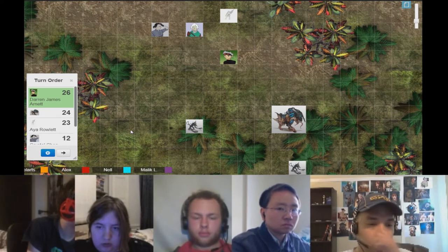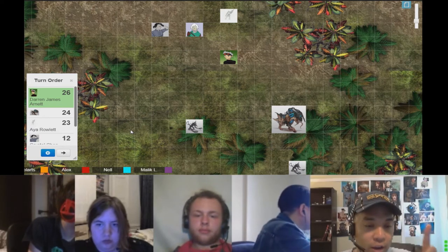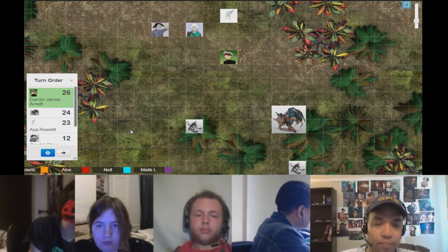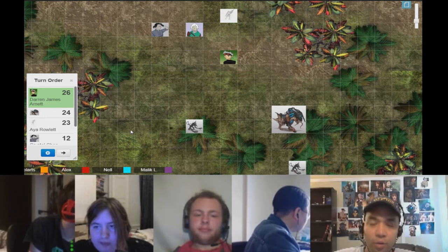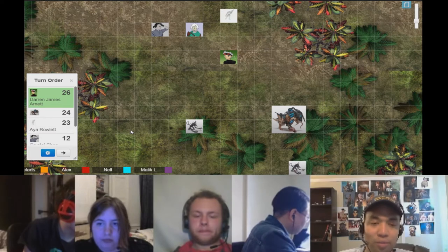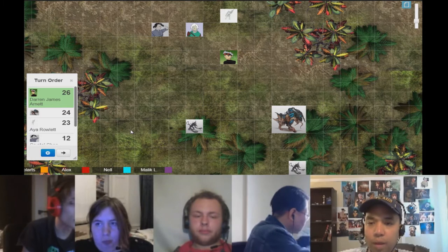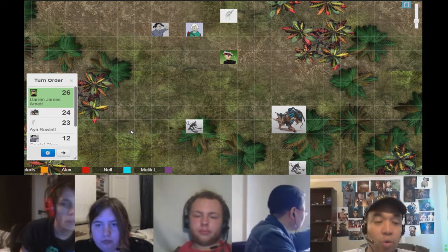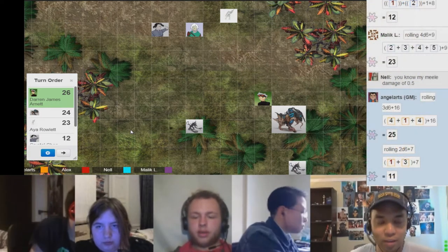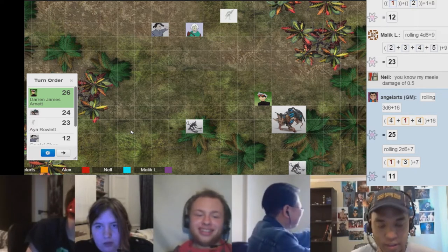Now we're going to start — the way this works is we start with Darren. He's going to do one action right now, and then we'll go through everybody in the list. Then we'll go back to Darren again and he'll do his second action, plus his third action at some point. Darren runs over right up to its face. Yep, and I'm going to shoot it in the face. You're going to shoot it point blank.